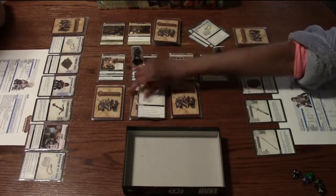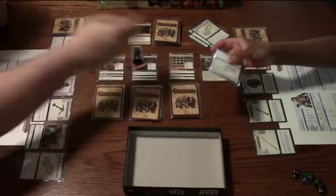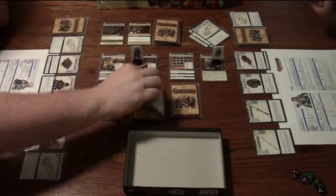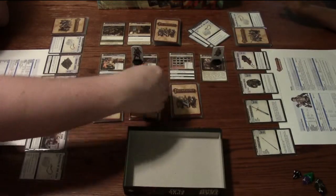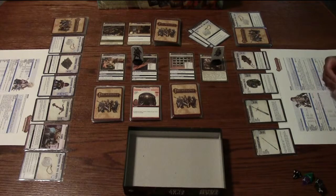I'm going to explore. Blessing of the Gods, which says if you encounter this card you automatically acquire it. I'm going to explore again — my hand size is only four. Another Blessing of the Gods. I'll explore again. A bugbear — he's just a 10 combat.